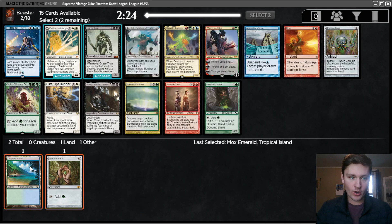This opens up Oko, which is one of the best cards. Also opens up Uro. There's a Splinter Twin, and I honestly have been pretty impressed with the Twin combo in this format. A lot of players don't have instant speed removal. They do have counter magic, but that is an option.